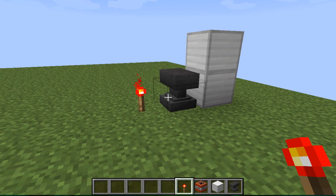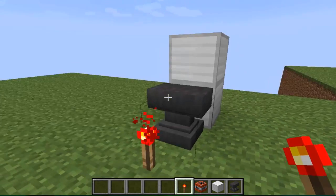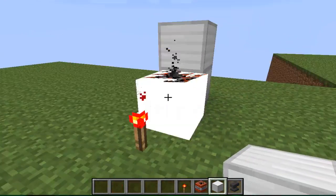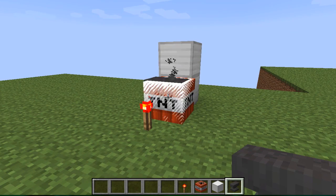And that might be normal, I guess, because the TNT is inside a block. But then look what happened — the thing is, even though — oh shoot, that's bad — you can just stop it by doing that.